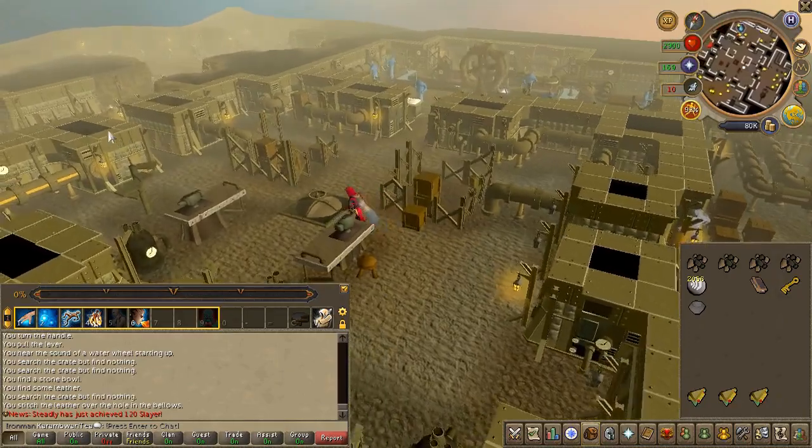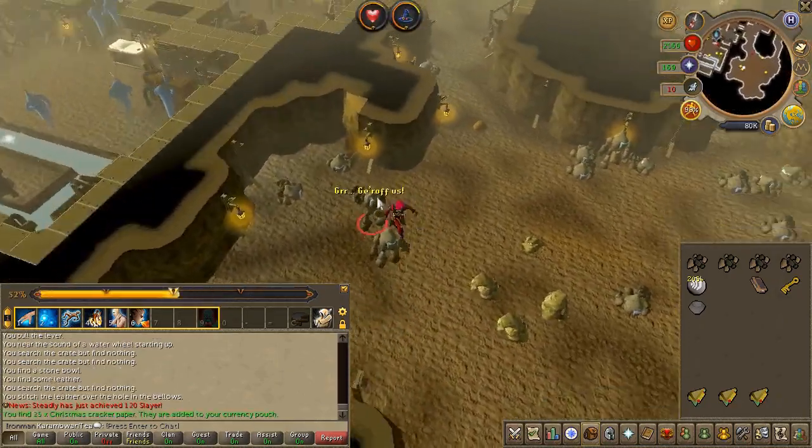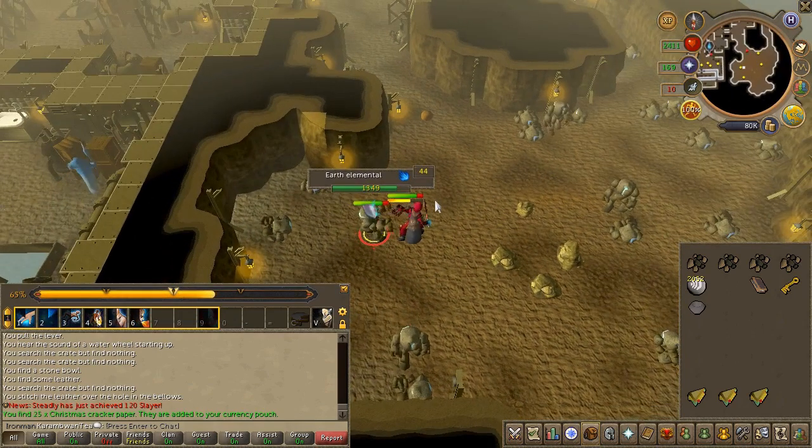Then head to the western room and try to mine an elemental ore. An elemental will appear — just simply slay him and pick up the ore drop.